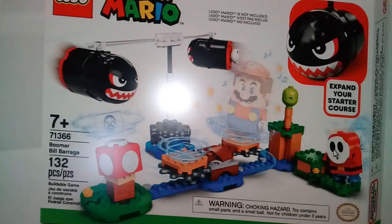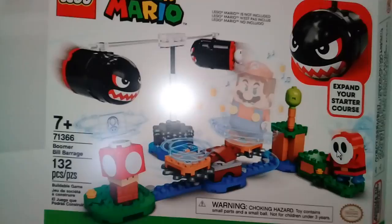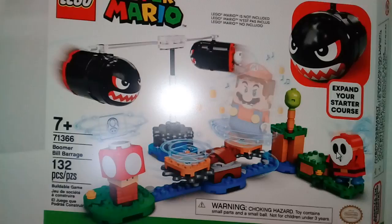The next set is the Boomer Build Barrage. I think this set is overpriced — is this a $10 set? They made it $30, which is a lot. It does include Boomer Bill, a Super Mushroom, and also Shy Guy, which I think is the only way to get Shy Guy. I just love the Shy Guy build — it looks really cute. But I wish this was $20. I'm going to give this one a B+. I wish there was one other character included.